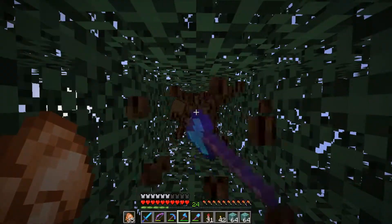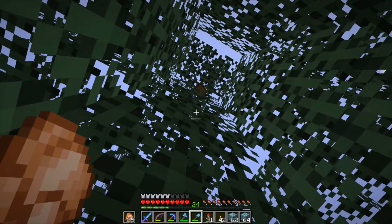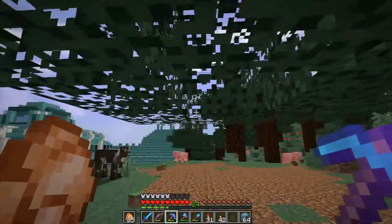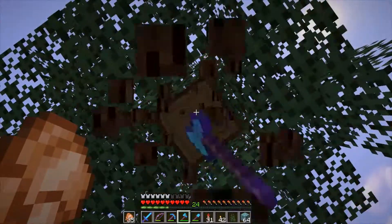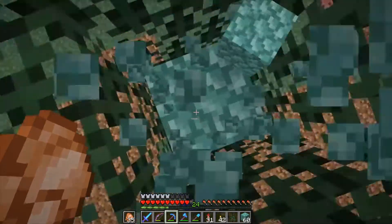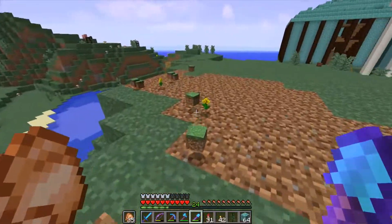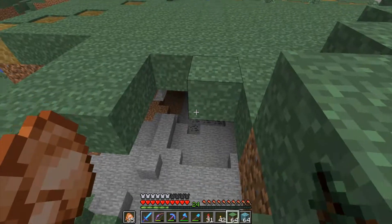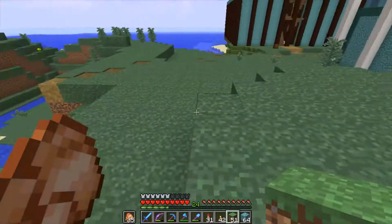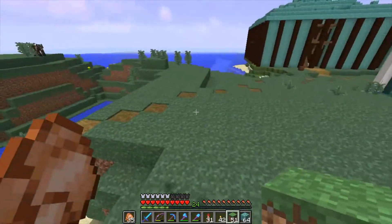We'll chop this tree down — I hate how tall these things get. Chop this guy down too. I hate not being able to get them all in one fell swoop of the axe. So I think what we'll do — this is going to have to be somewhat terraformed, or we could do a bridge, just a straight bridge all the way across there, and fill this up with water. That would be kind of interesting.